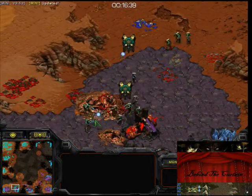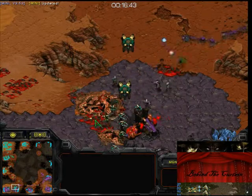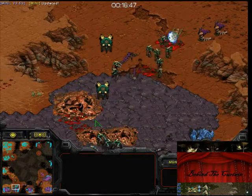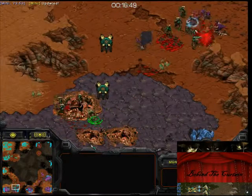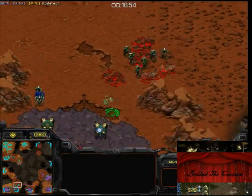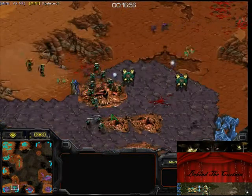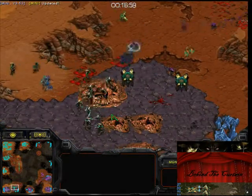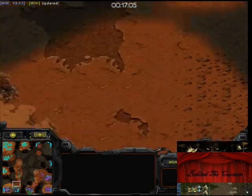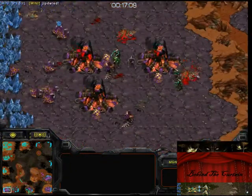So here you can see that Zealots keep coming and he can't really defend. At the same time I'm trying to expand. These Speedlots are being very effective. When you first attacked, I was thinking you had a little bit too heavy a Goon army, but it makes sense in retrospect — if your plan is to reinforce the timing attack with lots of Speedlots, you would want a few too many Goons to start out with. It seems to be working out very well; you're going to be able to clean up these two bases.